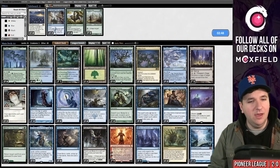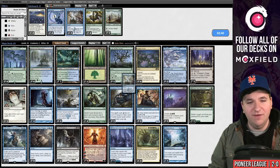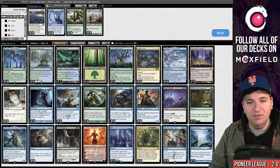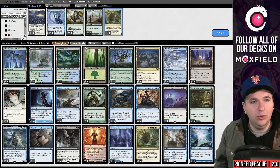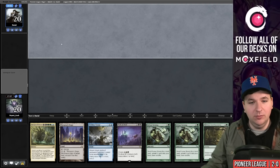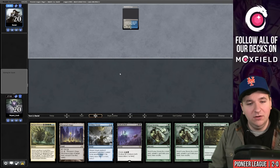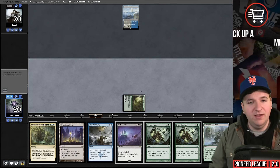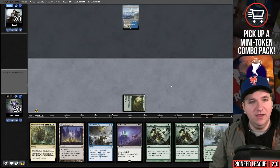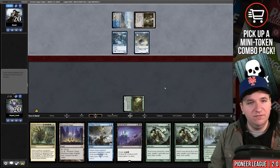Boarding differently for game three — I should have had the Perilous Voyages in. I keep making the mistake of boarding out Dig Through Time, but these decks all have Get Lost and this card helps beat it. Board out the third Emergent Ultimatum instead — you want to draw exactly one. Game three, no turn-one Mausoleum Wanderer, that's good. I play Bala Ged Sanctuary, find Otawara. They play Muta Vault and Shackle Geist, so they're going beatdown.